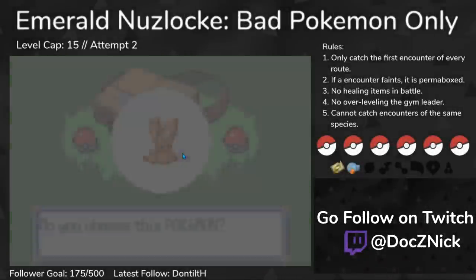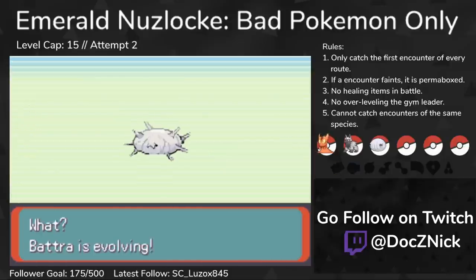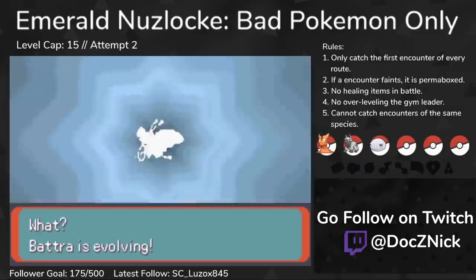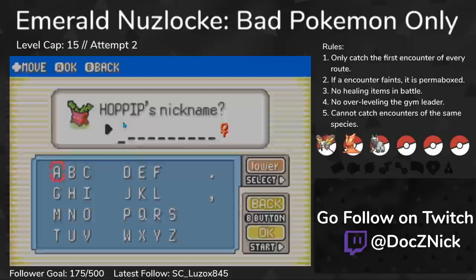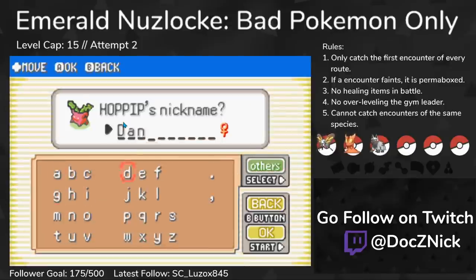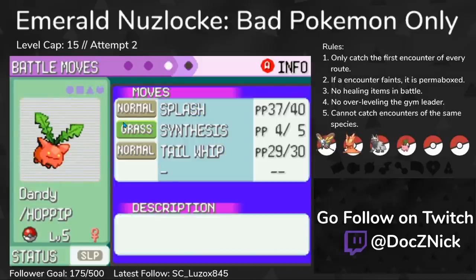Attempt 2 started like Attempt 1. I picked up Slugma, defeated the rival, and got my encounters. This time, Wurmple evolves into a Beautifly — not as useful, but still usable since it gets Absorb. On Route 104, I get a Hoppip, which is terrible, but it gets access to a bunch of support moves like Leech Seed and Sleep Powder, making it a bit more viable.